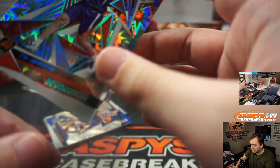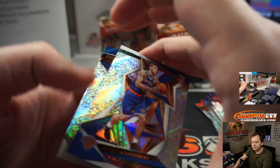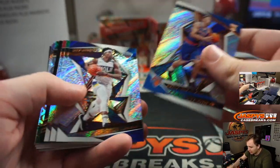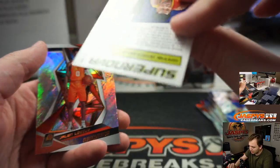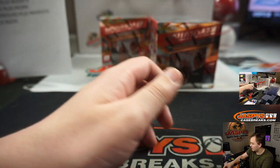Number 149 Ty Jerome — for the Phoenix Suns, that's an impact. Suns, that's one of the second teams — Stephen Kay. I believe we've got the last spot in this break as well. Supernova Giannis as well — nice. Alright, that was box one.